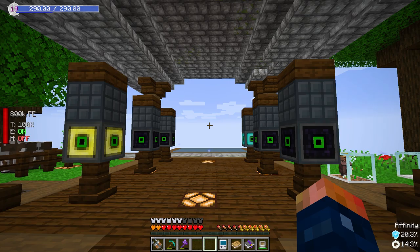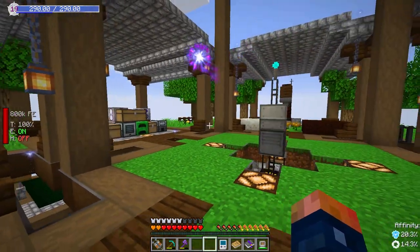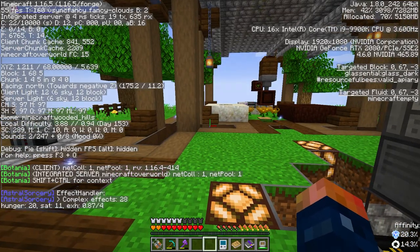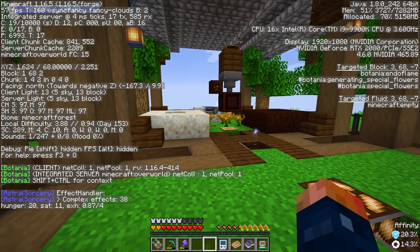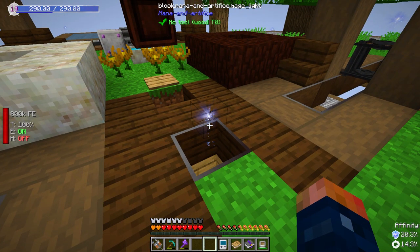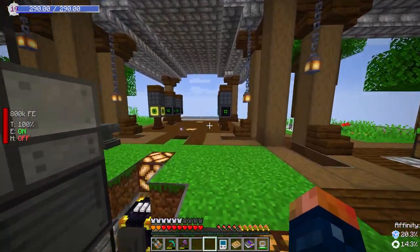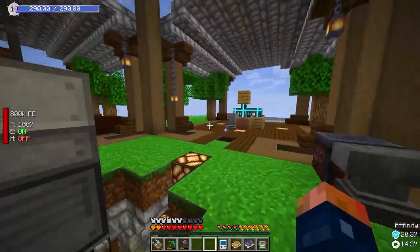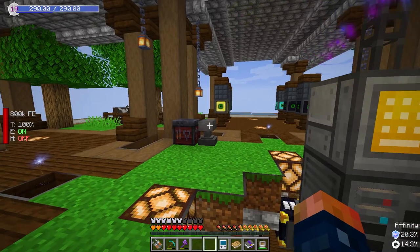I want to talk about ways to help reduce lag. At the moment, I am seeing about 50 to 60 FPS, and I 100% believe that it's all of these little lights that I have placed everywhere, but also things like this while it's running and several other things while they're running also help contribute to that.